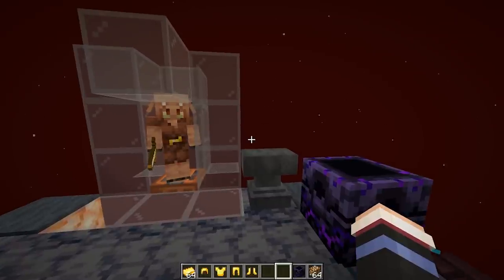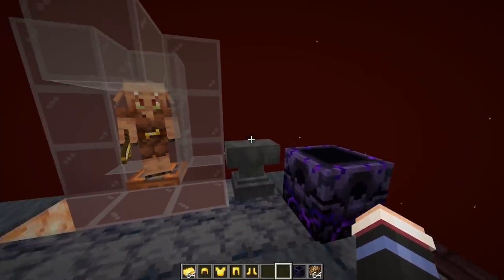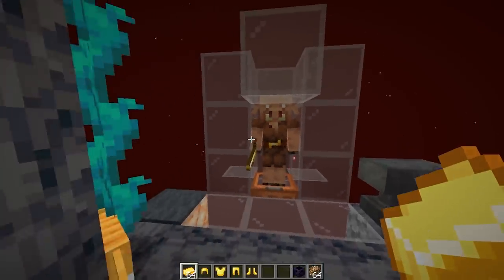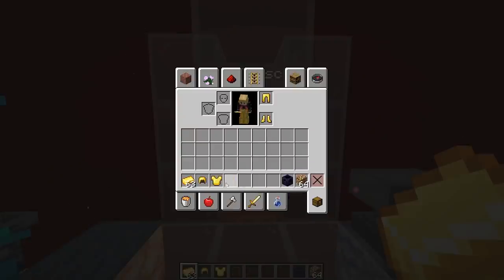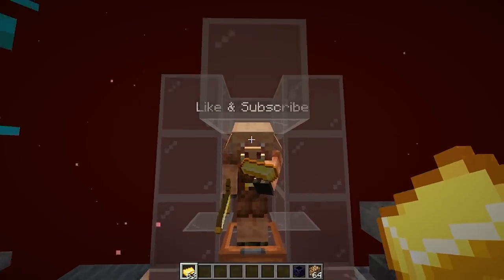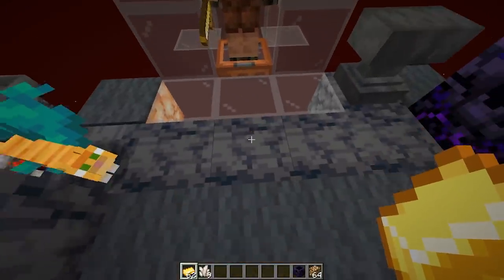The first thing you'll need to craft the respawn anchor is Crying Obsidian. How do you get Crying Obsidian? By bartering with piglins. So in survival, you'll want to gear up with gold so the piglins aren't hostile toward you, and then you throw them a gold ingot, and they will throw you back some goodies.